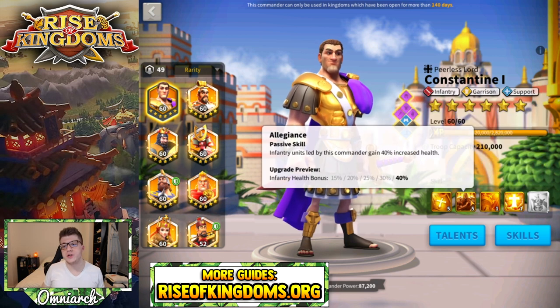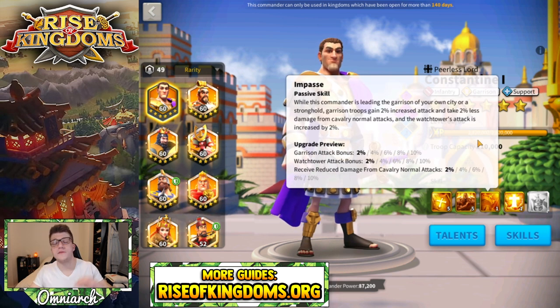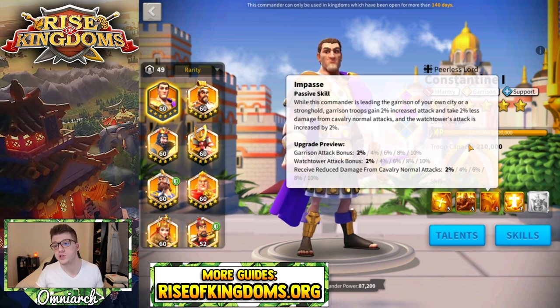His second skill gives your infantry units 40% more health — very straightforward, very simple, very tanky. His third skill gives your garrison and watchtower 10% extra attack and reduces damage taken from cavalry normal attacks by 10%. This last part was added specifically to counter Attila/Takeda. There are better options for countering those two now, but overall this is a decent attack buff to your garrison for all troop types, not just infantry.